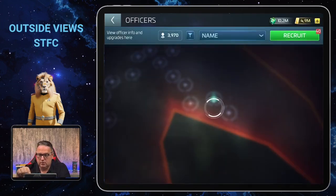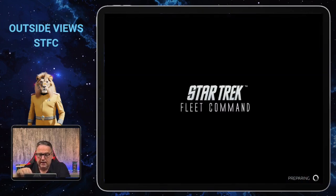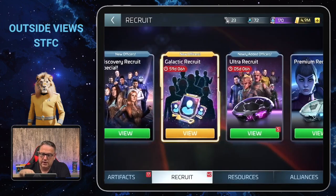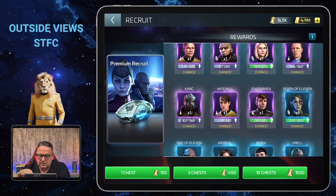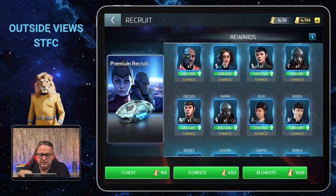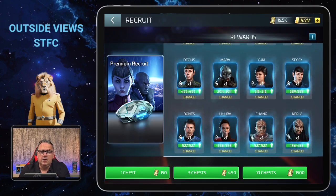To get Spock, go to the normal recruitment section. He is already in the premium recruit section, which I like more because there are fewer officers there than in the ultra recruit section. You get those tokens regularly quite early, so you already have a good chance of getting Spock shards very early in the game. On my level 12 account I do have Spock.